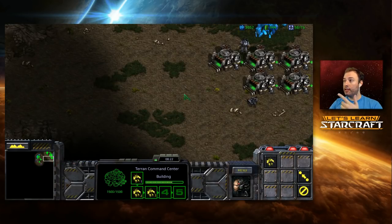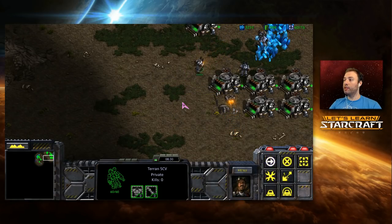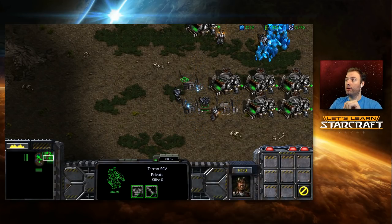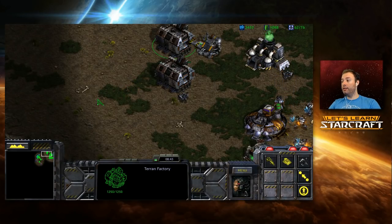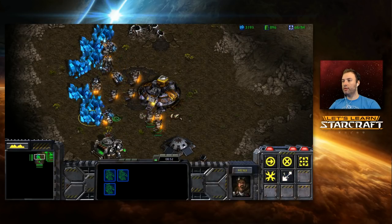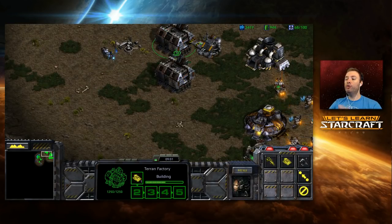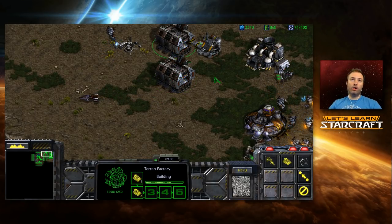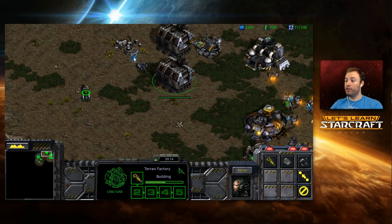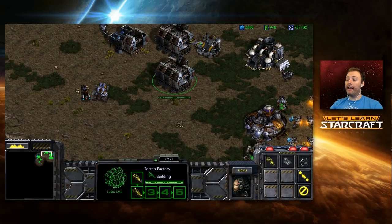That's the first base mini-game: worker building. The second base mini-game is supply depot building. When you're at, say, 60 out of 76 supply, one of the easiest ways to lose StarCraft is getting supply blocked — you get fewer workers, less money, can't get enough units out, and you die. The third thing that follows closely with SCVs is base production — making sure all your factories are actively churning out units. You want to make your life easy: start all your tanks at the same time, try to get vultures and tanks to sync up.